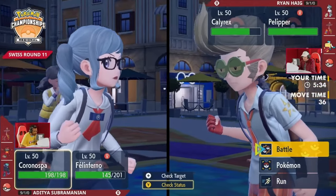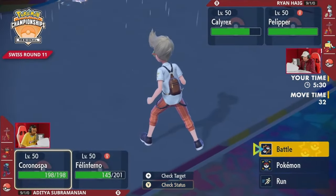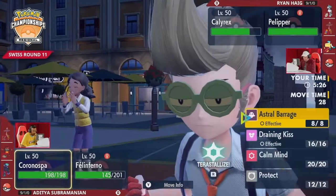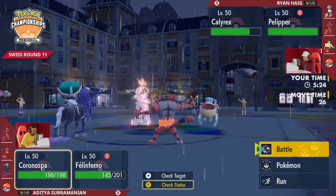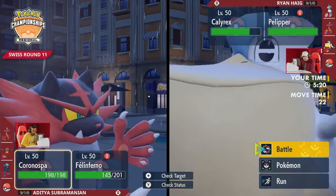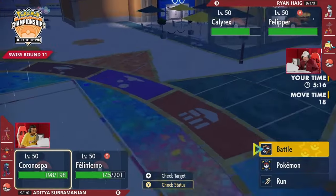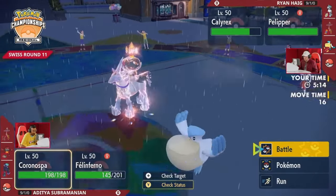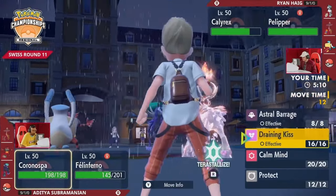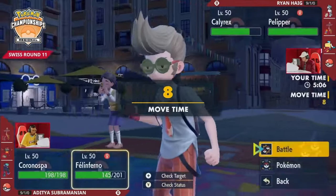If Pelipper goes ahead and clicks Wide Guard, all of a sudden that horse gets to do absolutely nothing — Draining Kiss is your other move of choice, and that's significantly less damage. That's not really a position you want for your restricted. But if you're clicking a move that doesn't do much and Pelipper goes for a Weather Ball or Hurricane, those definitely do their fair share of damage too. It's a really tough turn for Adi to decide.